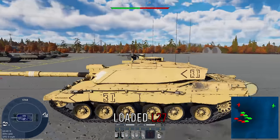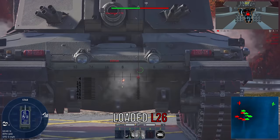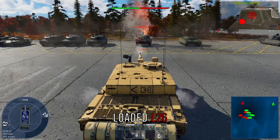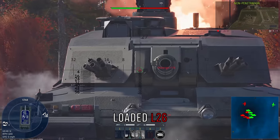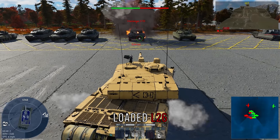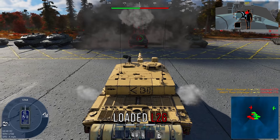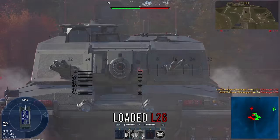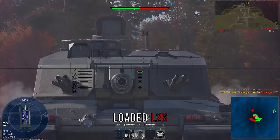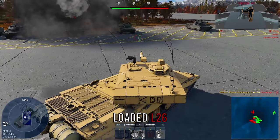Now we're looking at the Challenger 3, which is basically the same as the Challenger 2. The lower plate is extremely weak — even a T-34-85 can pen it. It does have really good turret cheeks, but a really bad breach area, so pretty much anything can pen the breach. You'll end up playing it like 'repair thunder,' just repairing your breach over and over. There's also a weak spot on the right side of the breach where your ammo is exposed, making it easy to one-shot.